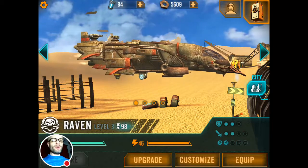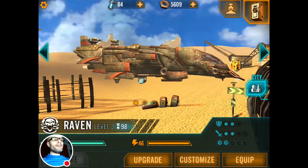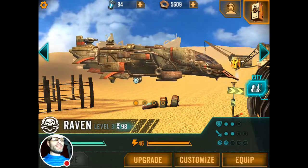There's the whole free-to-play model — we can see at the top of the screen I've got 84 power cells and 5,609 bolts. That's the soft currency; the power cells is the hard currency.